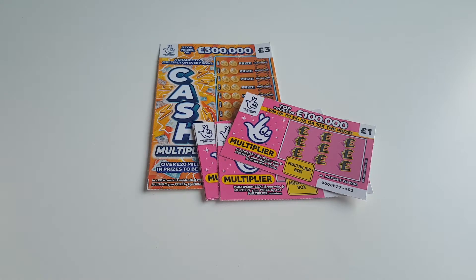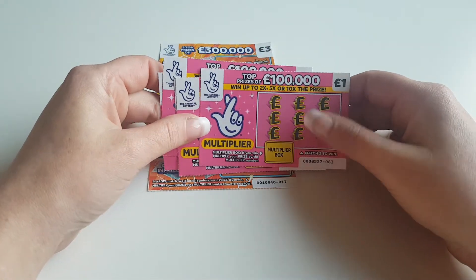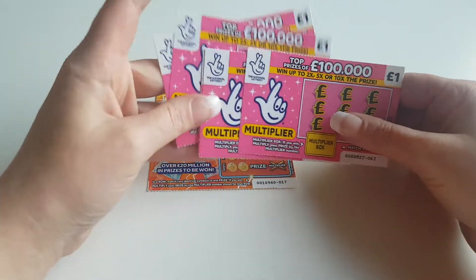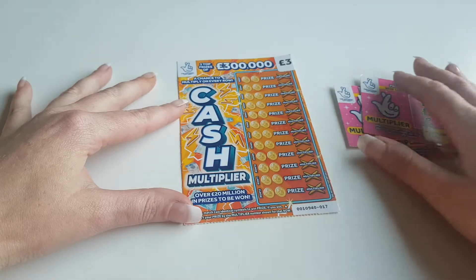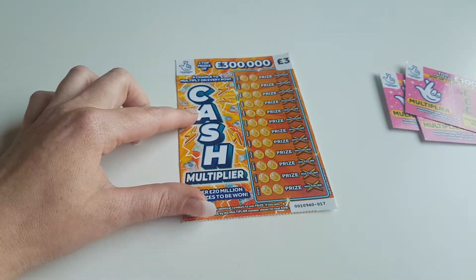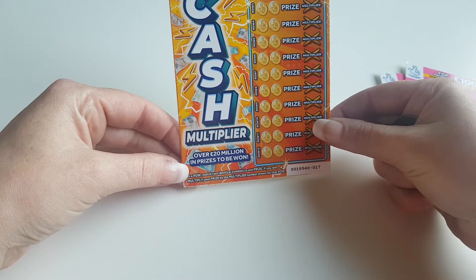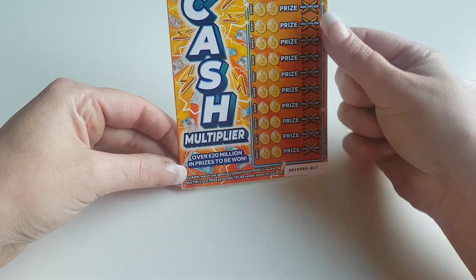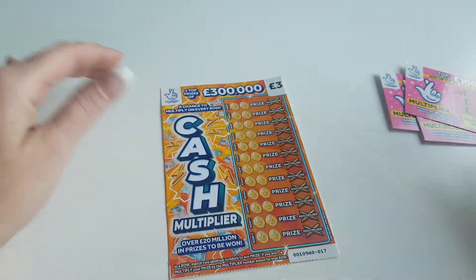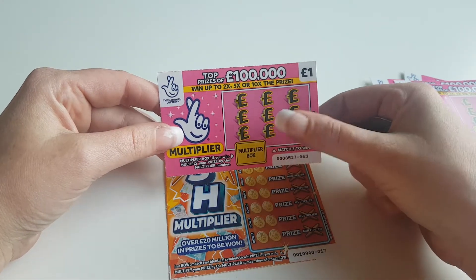Hi everyone, we've got another scratch card session today. We've managed to pick up some new ones — the pink new ones we've seen in the shop, top prize of a hundred thousand pounds. We've picked up five of them, and we've picked up a new cash multiplier one. On the cash multiplier we've got to match two identical symbols to win a prize, and then multiply that prize if we win. On the pink ones we've just got to match three to win and we can multiply the box.